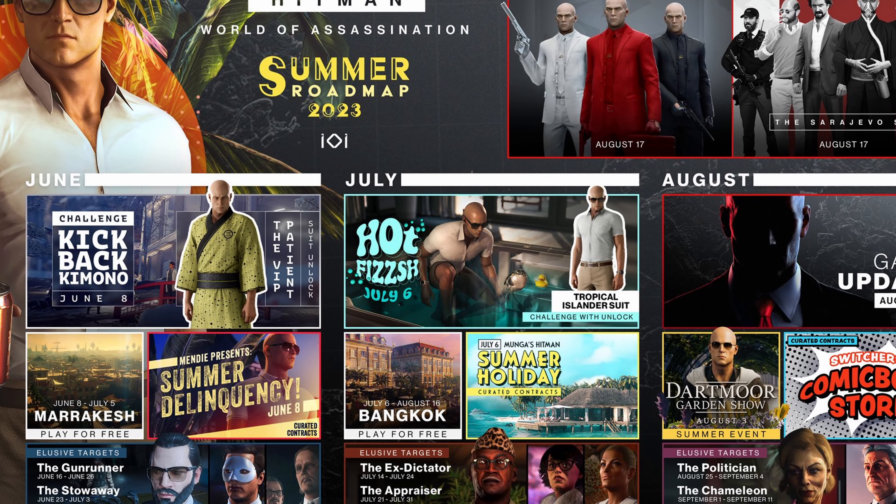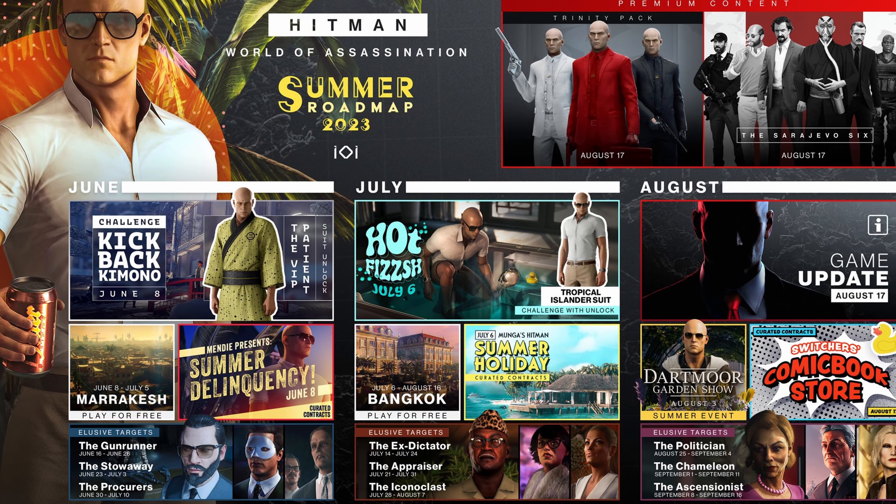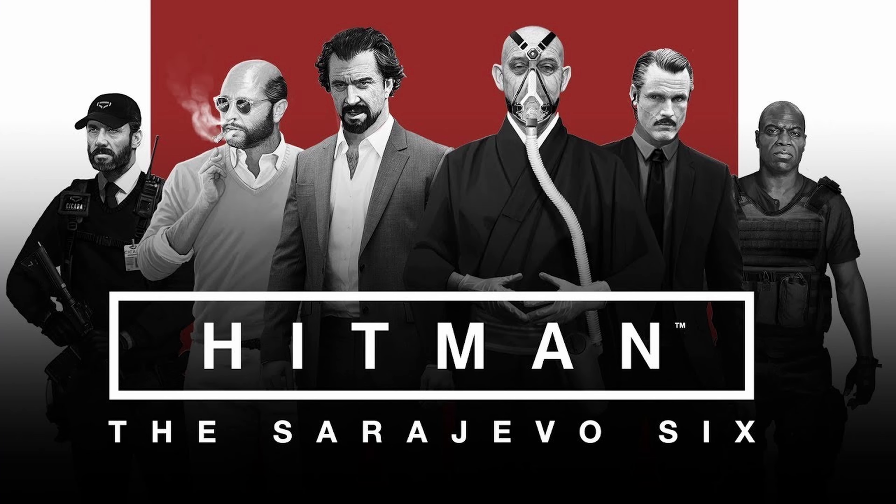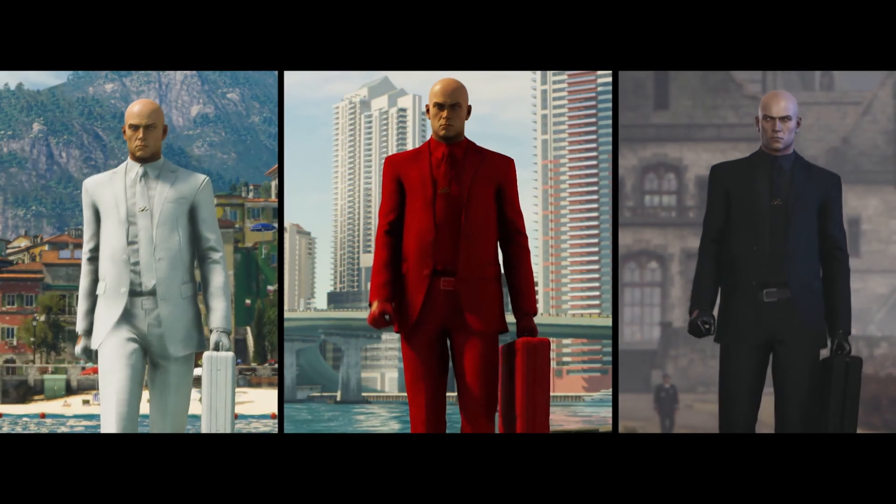Hello community! With the new patch for August, as you know we got 2 pieces of premium content, costing you $5 each: the Surveyor 6 and the Trinity pack. Today we'll be looking into the Trinity pack.